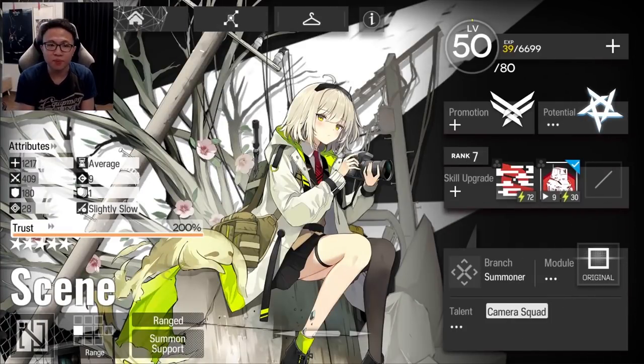Scene is a summoner supporter just like Magalan and Meir. She's got a decent enough attack and exceptional resistance at 28 resistance, a nice cheap deployment cost of 9dp, and even her summons are easy to deploy at 5dp. So it's all kind of average stats, but the part that makes Scene interesting is definitely within her talent and her skills. Let me do some showcases for you guys.